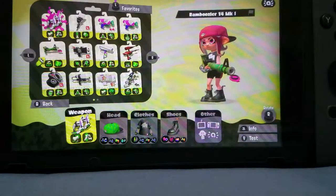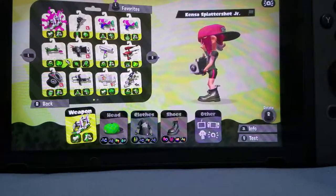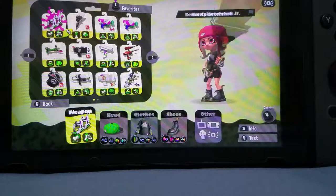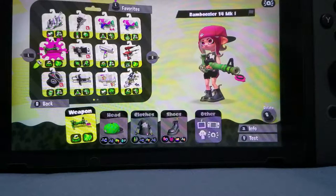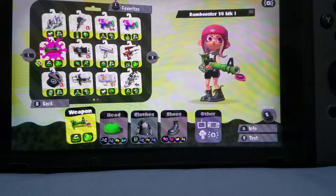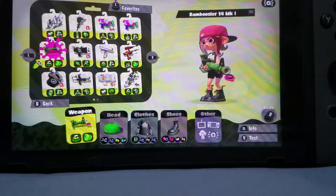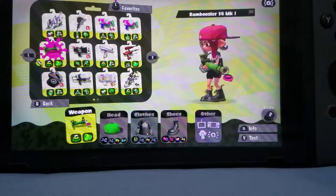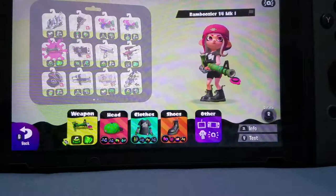So the first tip is to only use the Bamboozer because every other weapon in the game is complete rubbish. All of these weapons are rubbish except for this one — this is the only good weapon, it is the best weapon in the game. You especially don't want to use any of the Kensa weapons because they are complete rubbish, especially the Kensa Splattershot Pro because it has the Booyah Bomb. The Booyah Bomb is the worst special in the game, so make sure you don't have that.